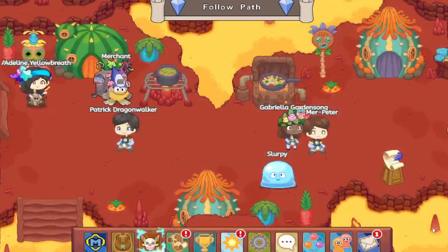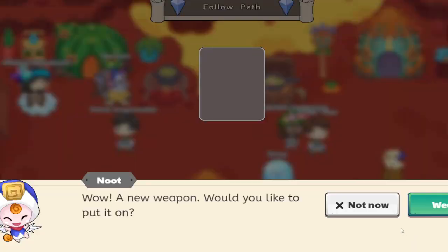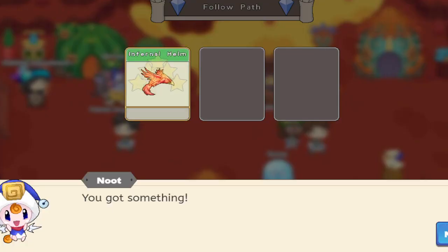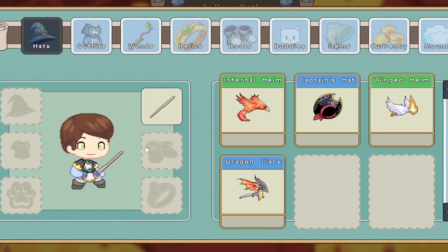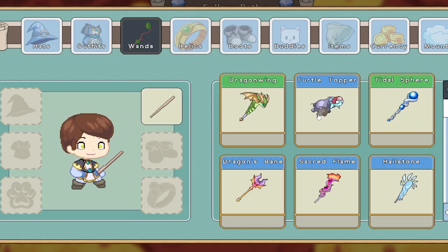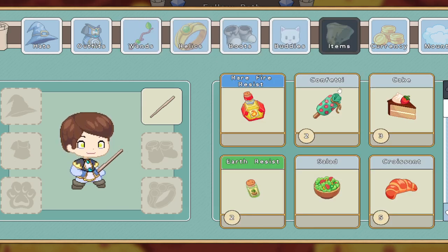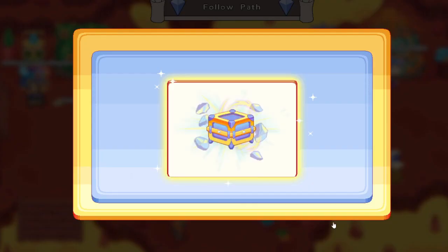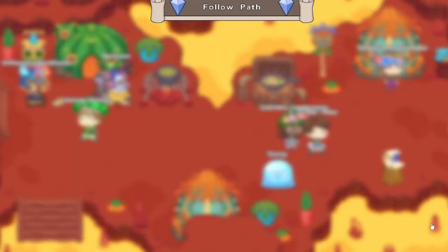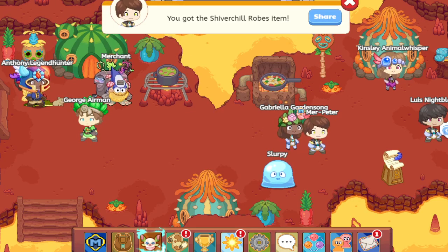Before I show you the results, please consider subscribing — it helps me a ton. Alright, I just finished opening about 25 cases. So far we got four hats, two outfits, a ton of wands — most things were wands. No relics, no boots, no buddies, a bunch of items, zero currency, and zero mounts obviously. Now I'm just going to keep continuing unboxing all the cases.